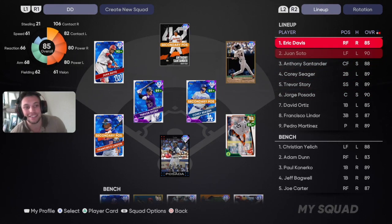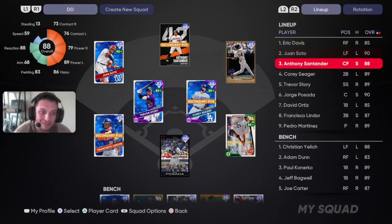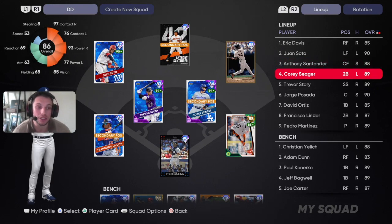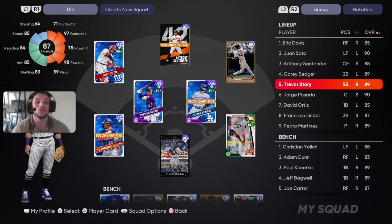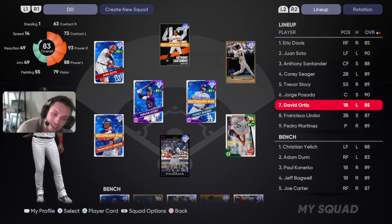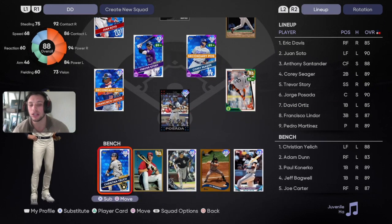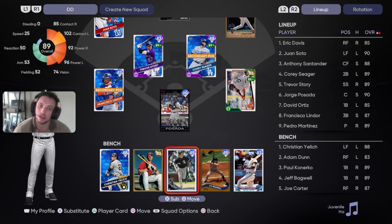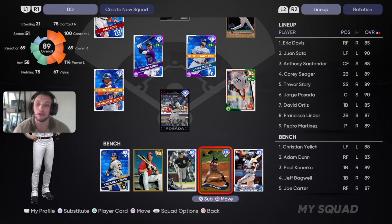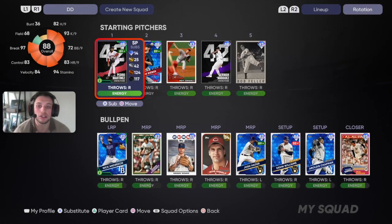In today's lineup: Eric Davis the debut guy batting leadoff, Juan Soto in the two hole playing left field, Anthony Santander in center field, Corey Seager at second base, Trevor Story at short, Posada behind the dish, David Ortiz at first base — still waiting on collections to get the signature series. Francisco Lindor at third base, and on the bench Christian Yelich, Adam Dunn to kill the righties, Paul Konerko from the Chicago White Sox collection, Jeff Bagwell from the Houston Astros collection, and Joe Carter to finish off the lefty killers — he's the Blue Jays collection.